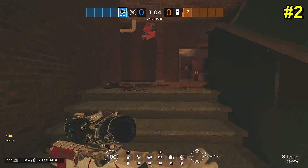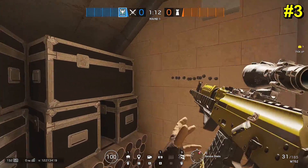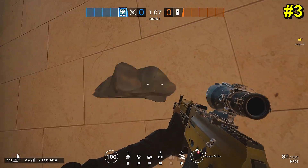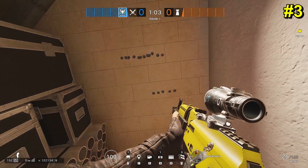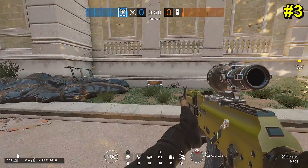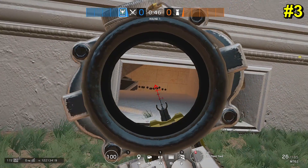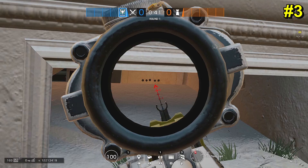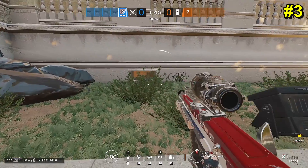Tip number three takes us to Consulate, downstairs near the Archives. There's a section of boxes and white pipes that a lot of people try to hunker down in because it's quite safe. I'm going to go ahead and put some head-height and crouching-height bullet holes in there to give you a line of sight. Cav often likes to hide down here, along with Echoes and Maestros using their drones. It's quite far away from a lot of objectives, but look at that - looking through this drone hole you can clearly see both lines of sight through the bullet holes.